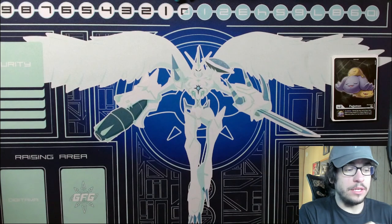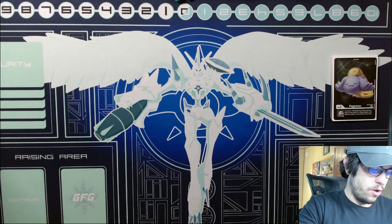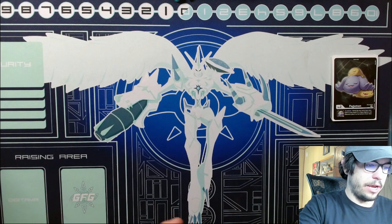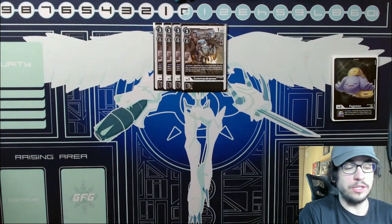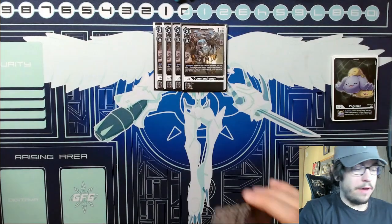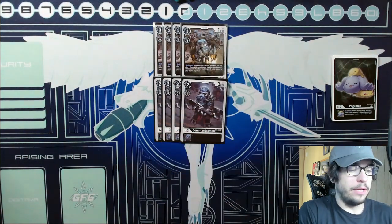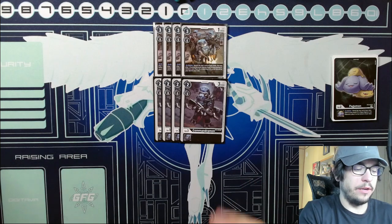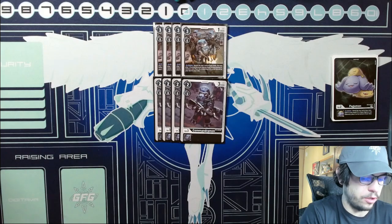Moving on to the rookies — we have quite a lot of them. Starting off with Commandramon, we are going with a fairly standard lineup of four of the BT-4 Commandramon; this one being able to play another Commandramon on deletion is very big. Then we have the two-drop Commandramon, which is kind of your board filler — being able to just play it for very cheap and go wide. This is your good turn one play: put this in raising, put this out to put your opponent at two, and then have two swings next turn.